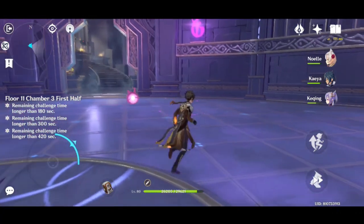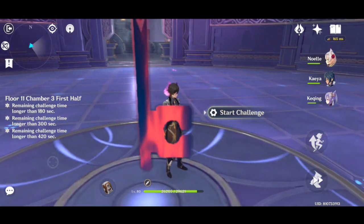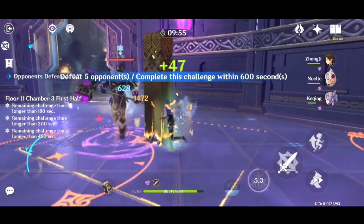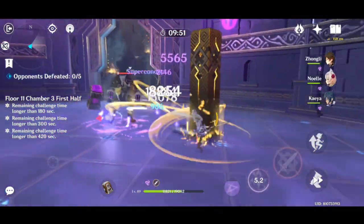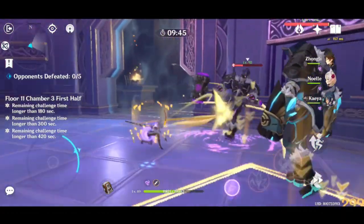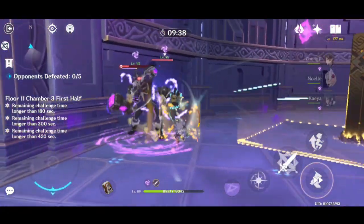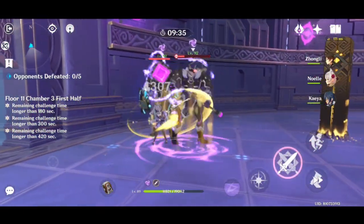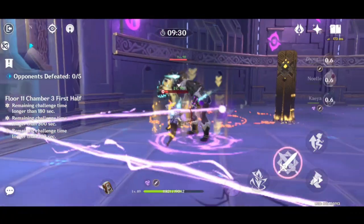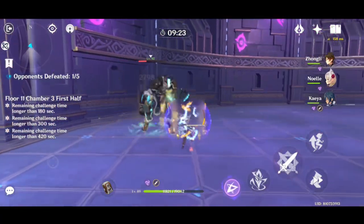Next is Floor 3 Chamber 1 where we will fight 5 Vishaps. I am using Zhongli here to reduce their overall resistance by 20%, and I am using Kaeya for a Superconduct reaction to reduce another 40% of their Physical resistance. The Vishap itself is really weak to Physical damage, so using a Physical attacker like Keqing is a really good idea here.